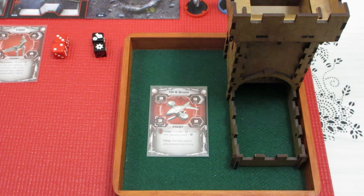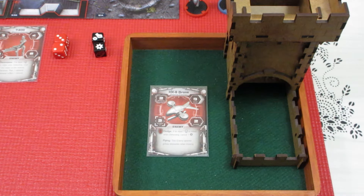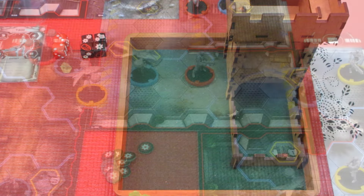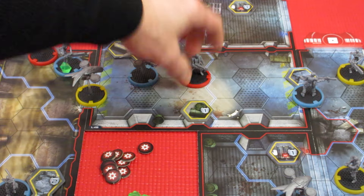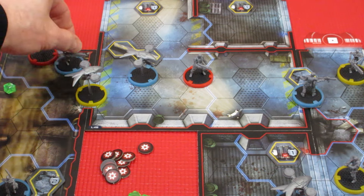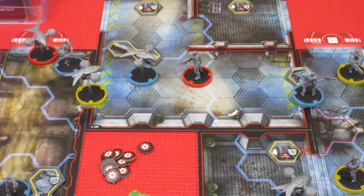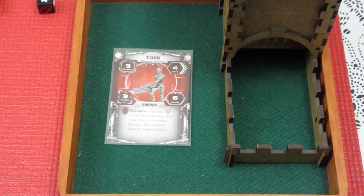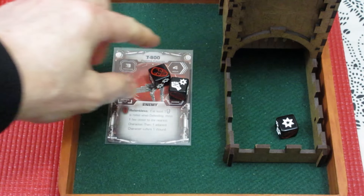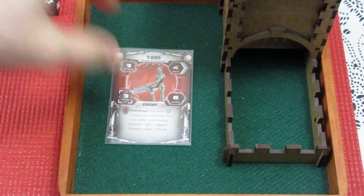We still have 2 other attacks to resolve. The Hunter Killer attacks our Guardian Terminator, who is on 1 cover — 1 damage blows up his cover. Then the T-800 attacks our Guardian Terminator. Our Guardian rolls a fist symbol in defense, which lets him ignore one damage — so no damage from that T-800 attack. Excellent!